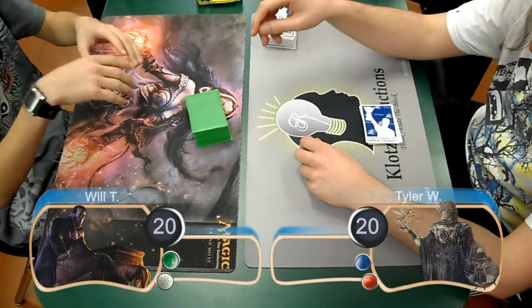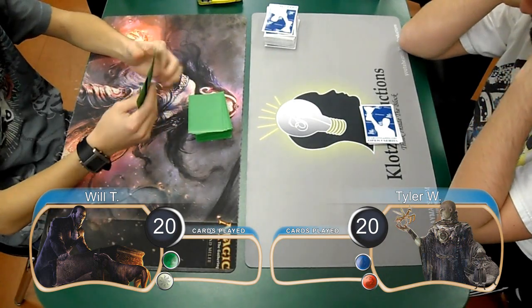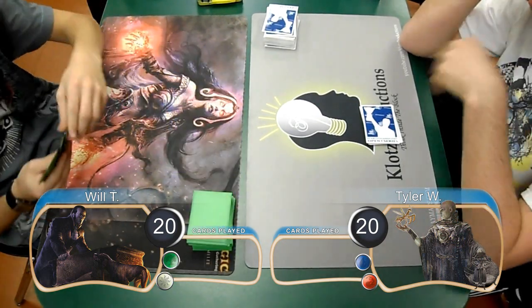Hello everybody, this is Kevin from CLOTS Productions, back with another Magic the Gathering match. For this match, we have Will playing his own build of green-white humans, and he's going up against Tyler Wynn, playing blue-red Delver.